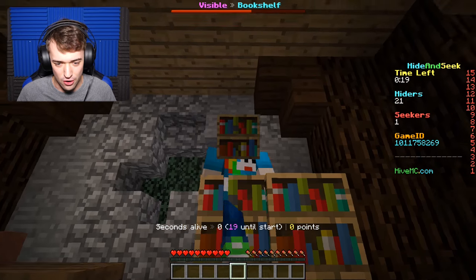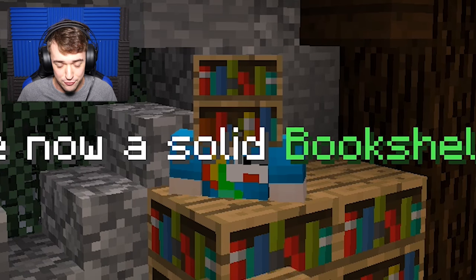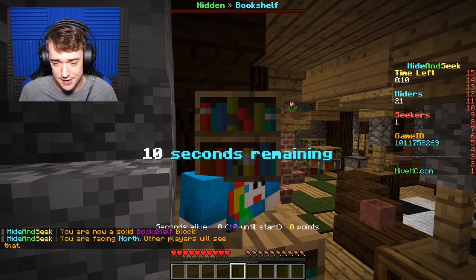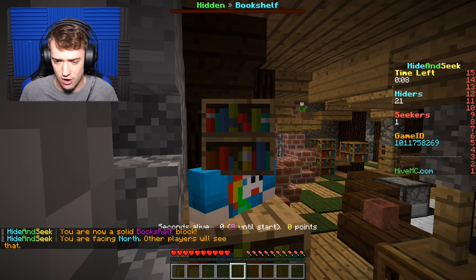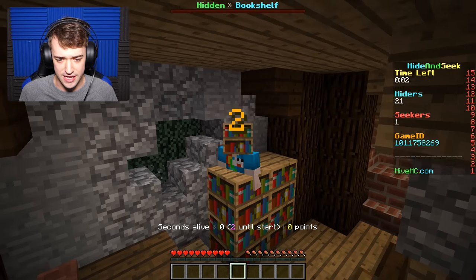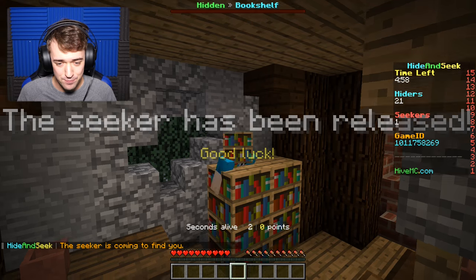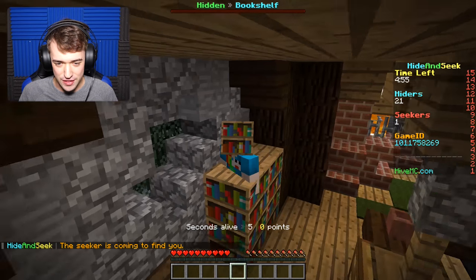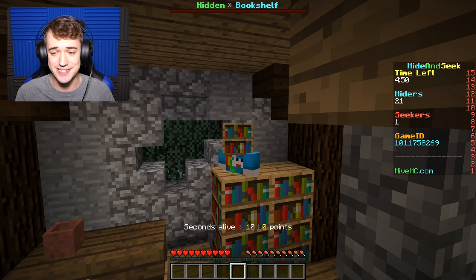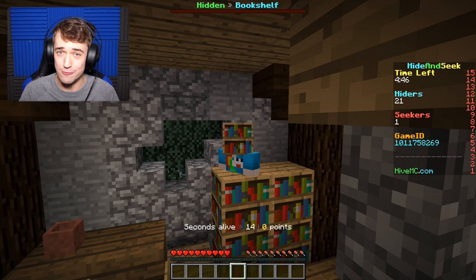Right now I'm going to do the whole 'actually trying to blend in.' As you can see, I am clearly a bookshelf. Go away, other bookshelf — there's no room for me, man. You'll bust my hiding place, dude. Yeah, you better run, Mr. Bookshelf. Get out of here. Okay, he's away. Here we go. So now it's the seeker's job to try and find me. If the seeker doesn't find everybody that's hidden, the hiders win. As you can see on the side, there are 21 hiders alive right now and only one seeker.